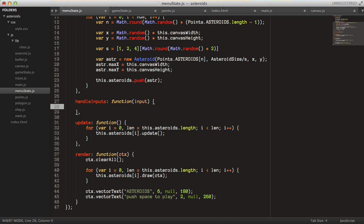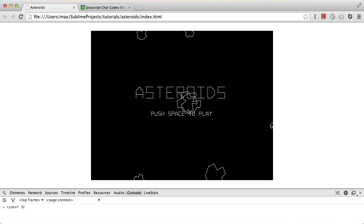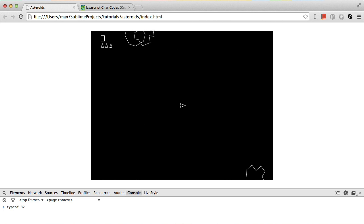Everything left to do is listen for the spacebar: if input.isPressed(spacebar), then set the next state equal to states.gameState. So that's cool — we now have the menu state working.